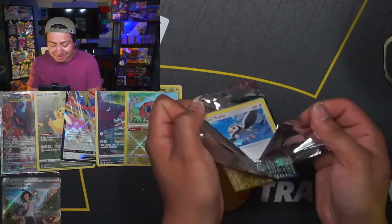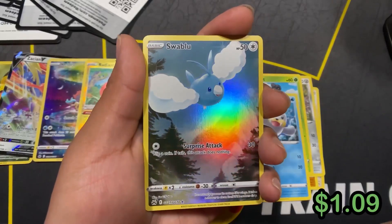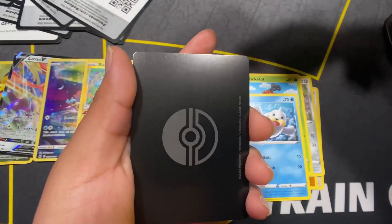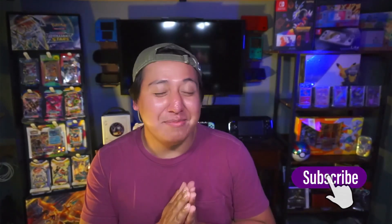Down to the last pack of Crown Zenith — and the last pack of this video. Can we get some last pack magic? Let's count it down — six, five, four, three, two — we got a Swablu Galarian Gallery card! And for our rare... we got a Rayquaza V-MAX! Rayquaza is one of my top five most favorite legendary and mythical Pokémon. There you have it, trainers — the definitive tier list for specialty sets released during the Sword and Shield era, in my personal opinion. I hope this helps you decide where to spread your hard-earned cash. I upload a new card opening every Tuesday — train on, gamers!